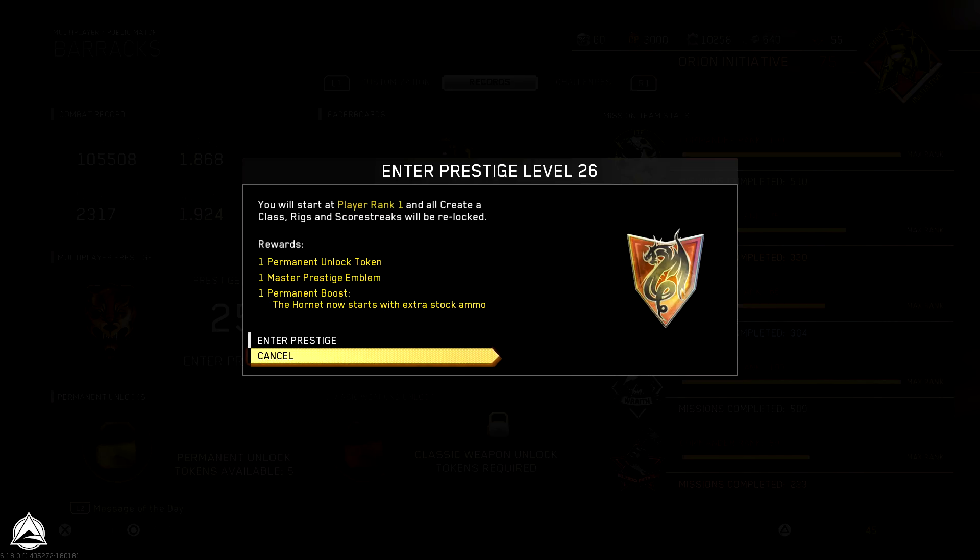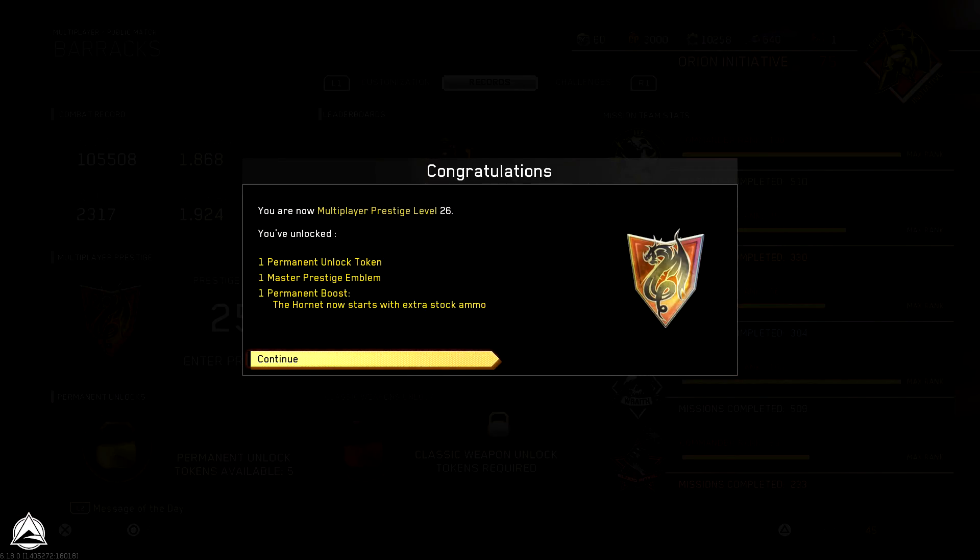Either way, let's go ahead and Prestige right now. Congratulations, you are now Multiplayer Prestige level 26. You've unlocked one permanent unlock token, one Master Prestige emblem, and one permanent boost to the classic weapon — the Hornet Pistol — that will now start with extra stock ammo.